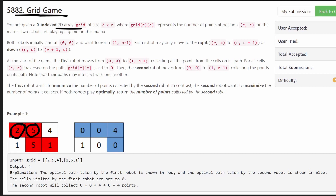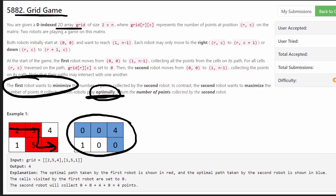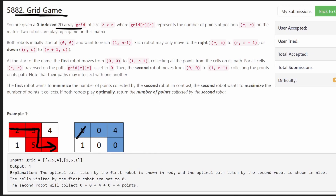The first robot wants to go in such a way that no matter what the second robot does, the second robot's maximum possible points it can collect is minimized. Both robots play optimally — the first robot wants to minimize the number of points the second robot can collect, and the second robot wants to maximize the number of points it can collect. So the first robot wants to take all the good ones so that the second one can't collect them.